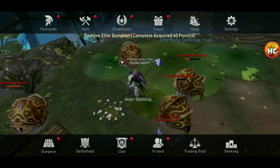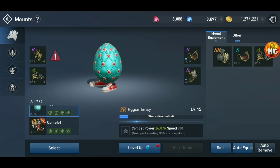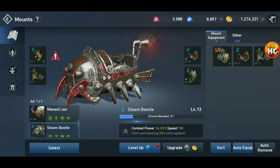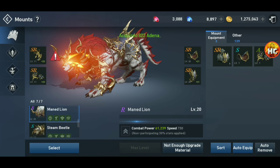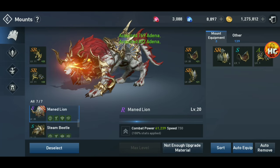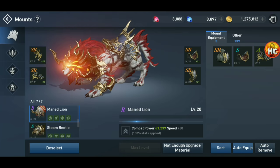Well, let's go back and equip the lion. As you can see, my lion still has about 26,000 more CP, but I have a lot of good gear on that. A lot of cool stuff here — that's the mount.